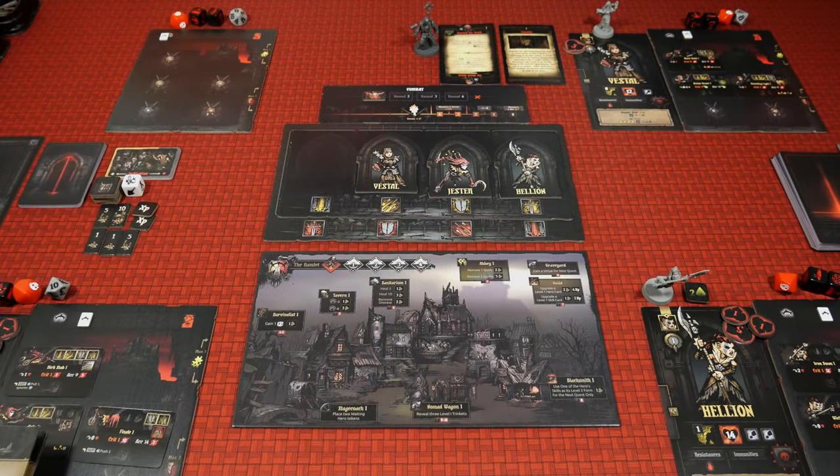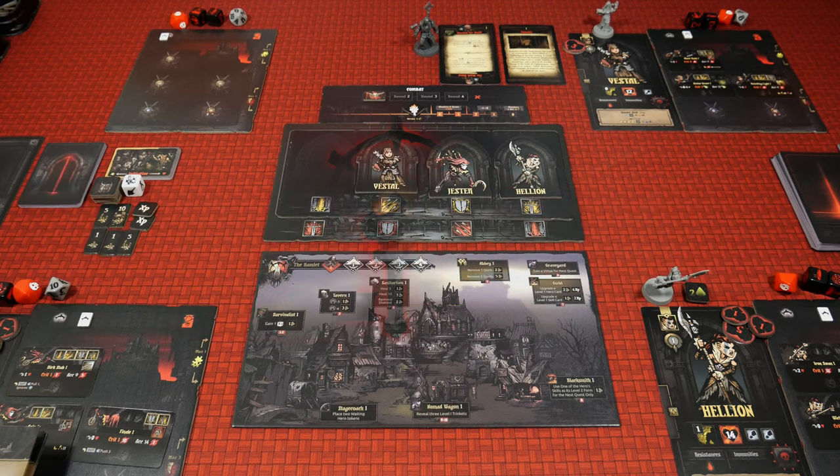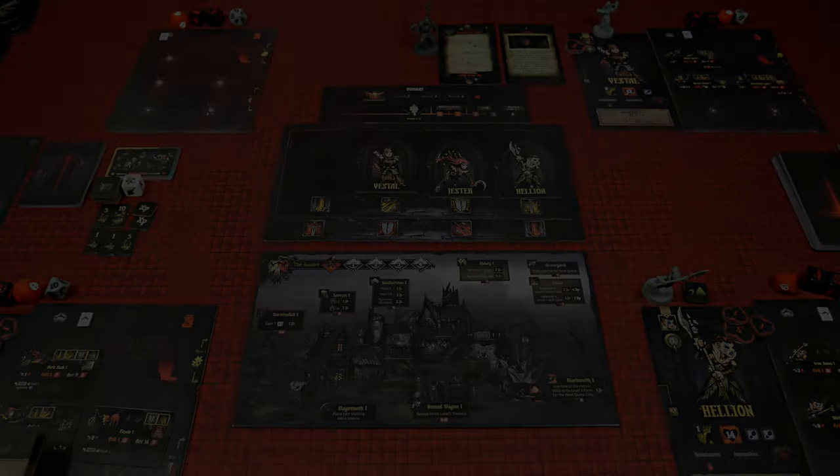Hello everyone, welcome back to Rolling Solo. My name is Adam Smith and today we continue the coverage for Darkest Dungeon, the board game from Mythic Games. If you haven't checked out my prior videos, a link will be up to the entire showcase in the top right hand corner. But today we focus on the Hamlet phase, and inside this video I'll show you how to set the Hamlet up, walk through replenishing our party after losing the Plague Doctor in the prior video, and show you all the different aspects of what you can expect to do inside the Hamlet.